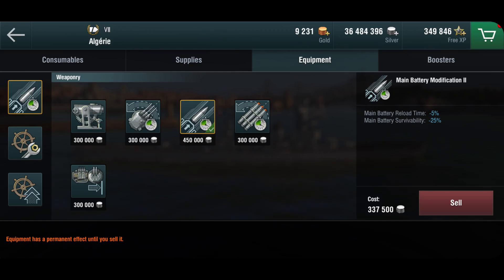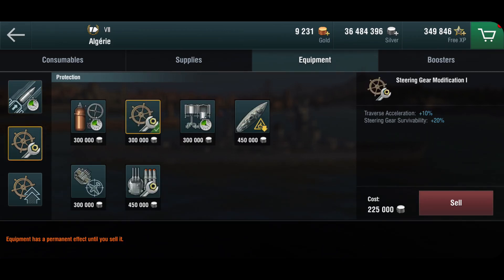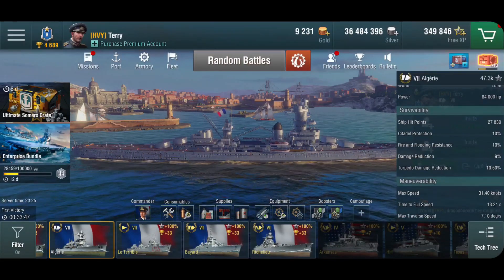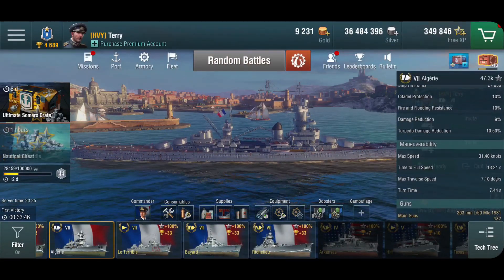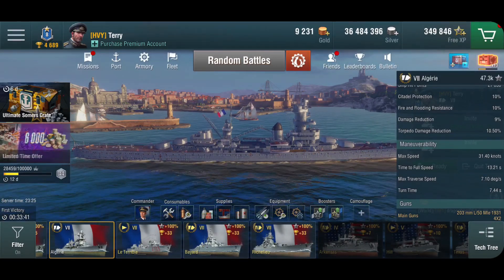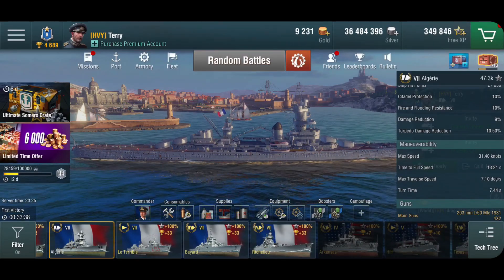Equipment-wise, I have the Mod 2 in the first slot for faster reload, because the turrets — well, first of all you have four turrets. I do have both steering mods in here as usual — it's always a good thing. Although it's not a bad thing to have the Propulsion Mod 1 as well; that would be a valid choice. But for me when it comes to kiting and dodging things, I do need the steering more. 7.4 seconds is still slightly on the slow side for rudder shift.